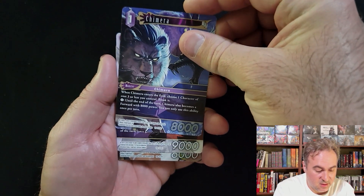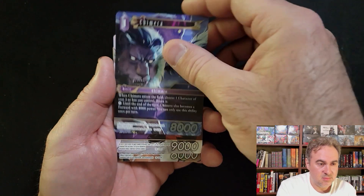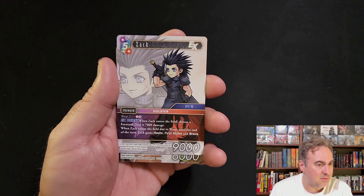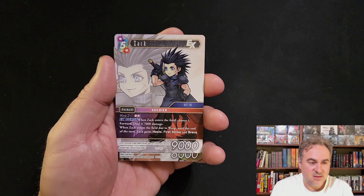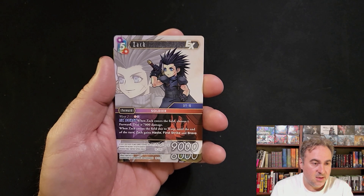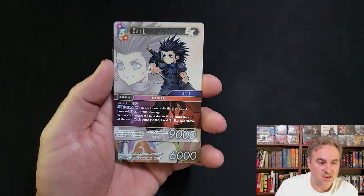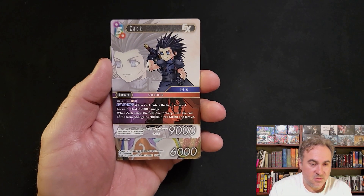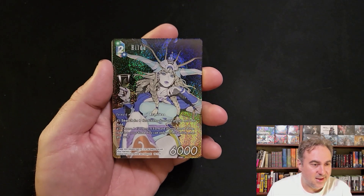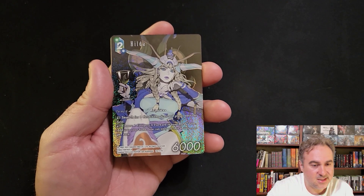Chimera - you have to break one of your own characters to get a one cost 8k per turn, make an 8k free per turn. Back warps in, deals a forward 7k, and if it comes in with warp it has haste, first strike, and brave - so 9k first strike brave, able to ping for seven. Not too bad.